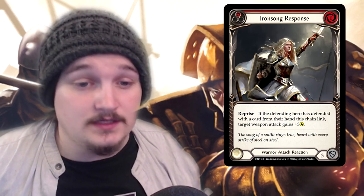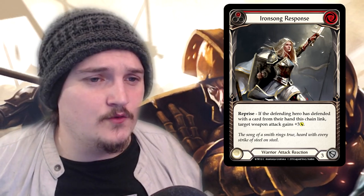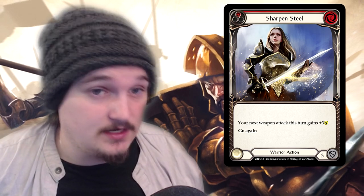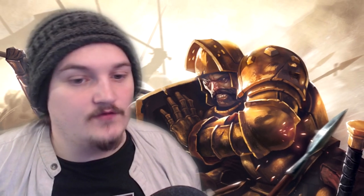Iron Song Response is definitely the card you'll want to be picking up if you're playing Warrior. It gives you a one-to-three attack, though if they don't block with anything from their hand, you can't use it as the reprise effect is what gains that damage. Sharp and Steal is another really good card — it's basically Iron Song Response but as an action card, so you play it beforehand.